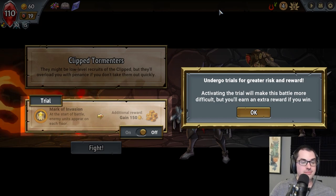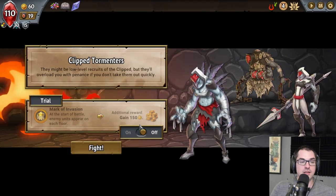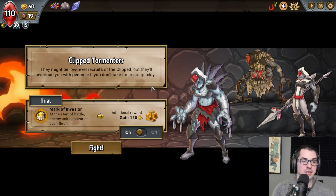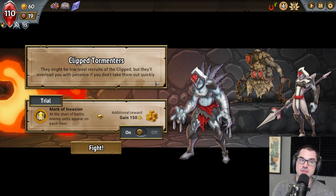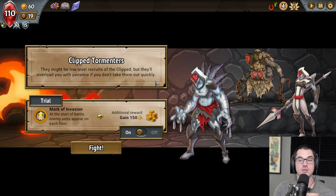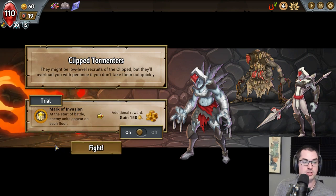Trials are now available — you can undergo trials for greater risk and reward. If you activate a trial, you face an additional challenge during the battle. In this case, enemy units appear on each floor at the start, but you also gain more money. Mark of Invasion is one of the easier ones to handle. Whether a trial is worth it entirely depends on which enemies you're facing and how your deck is built. This one should be easy and the 150 gold we get will help a lot, so we're taking the extra challenge.